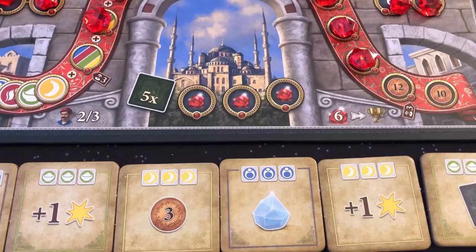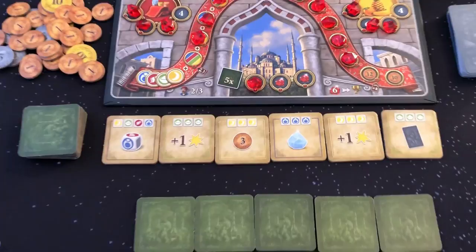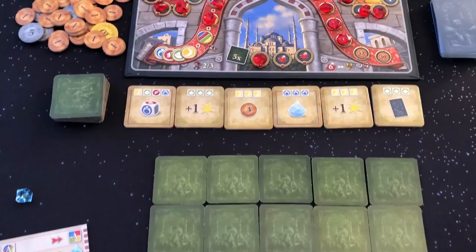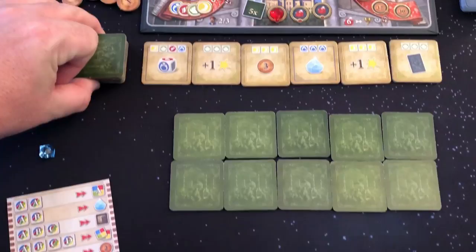Place 1 ruby instead of 2 or 3 in the ruby icons for when you earn the 5 mosque tiles. After arranging the 6 mosque tiles face up below the board, shuffle the remaining tiles and place 10 face down in front of you. Place the remaining mosque tiles in a draw pile next to the 6 face up mosque tiles.